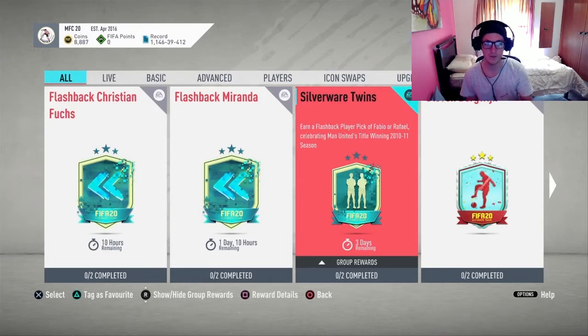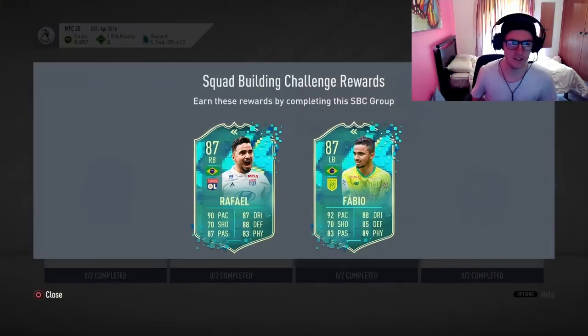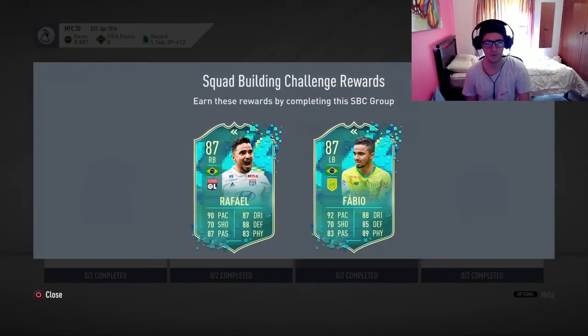Obviously Fabio and Raphael from Man United's title winning season of 2010 and 2011. So these are the players we have here – a right back and a left back, which is kind of interesting. You can compare the stats as well, but Raphael seems to be the better option because he does have good links.